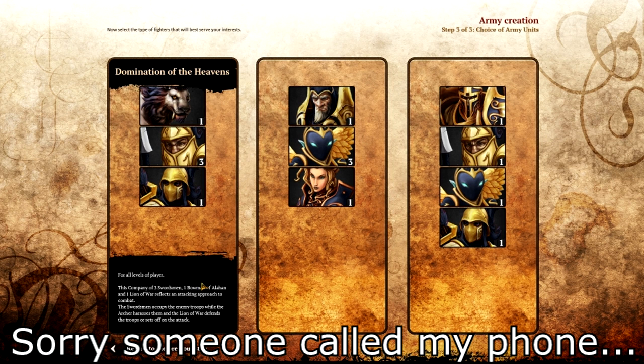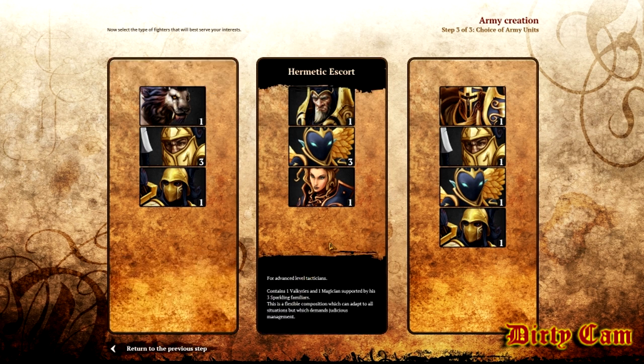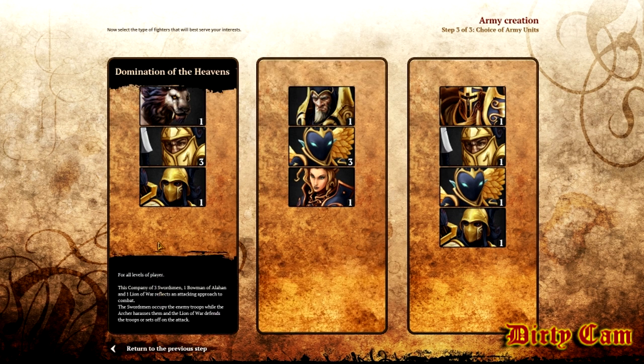These are your three beginning loadouts to choose from. Down here it gives you tips on how to play them. This one gives you three swordsmen, one archer, and one line. It says you want your swordsmen to occupy the enemy troops while your archer harasses, and the line has a lot of movement so you can either initiate or chase down enemies.